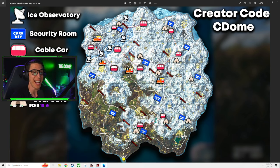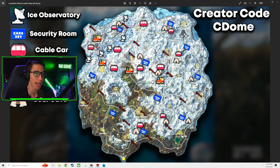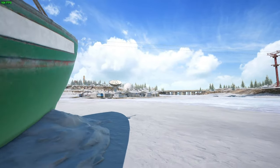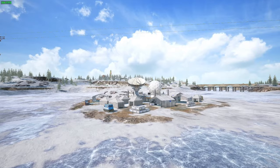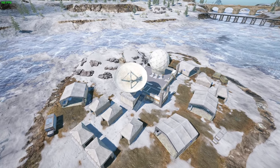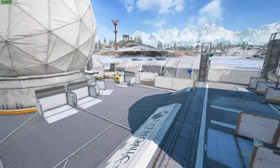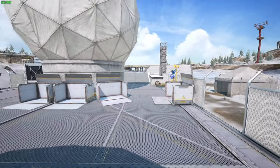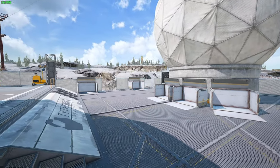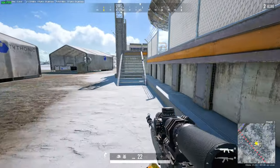First up is the ice observatory, which can be found on the northwest ice field on Vikendi. There are about five of these locations that go in a little row, as you'll see on the map I outlined. Most of these have a little satellite dish to signify what location it is. Some of the smaller ones don't have the satellite dish but still have the chance for higher tier loot. These are great places to land right out of the airplane for solos, duos, and squads, because they spawn a lot of weapons on the ground and have little crates with a ton more loot in them.